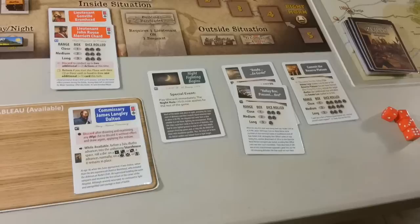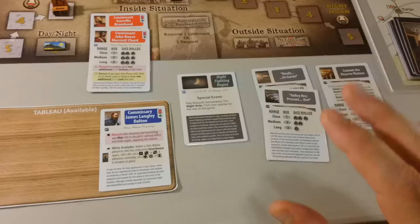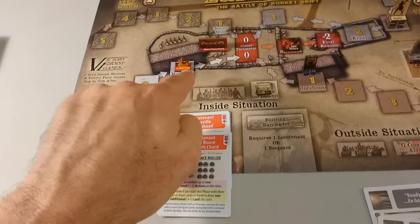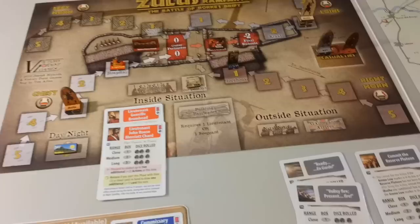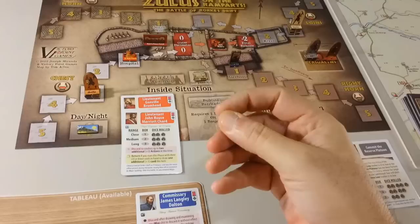Now we go to our draw card phase and 'Night Fighting Begins.' So we play this card discarding it immediately. The night rule now applies for the rest of the game. The night rules won't have any effect because we have a fire on the hospital — the area is considered illuminated because of that fire.